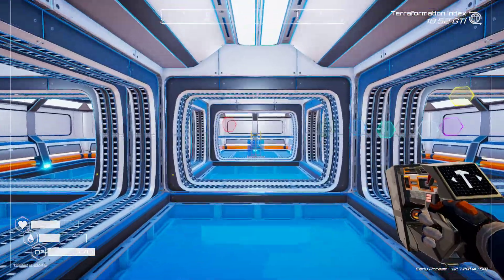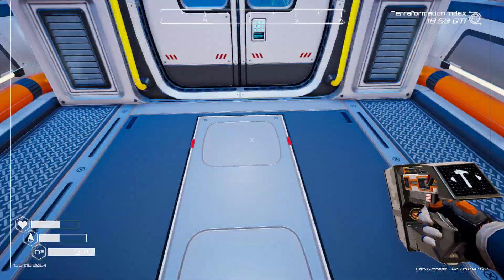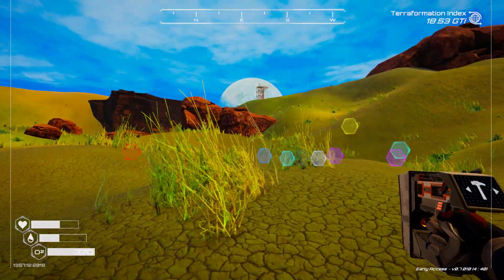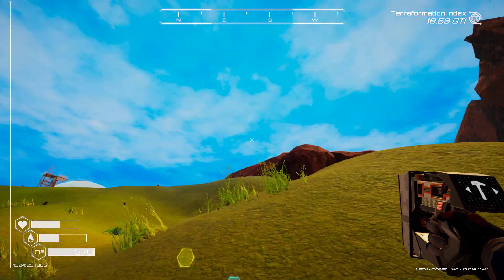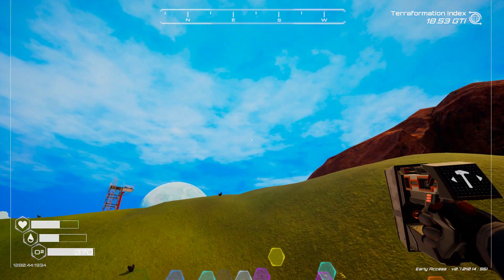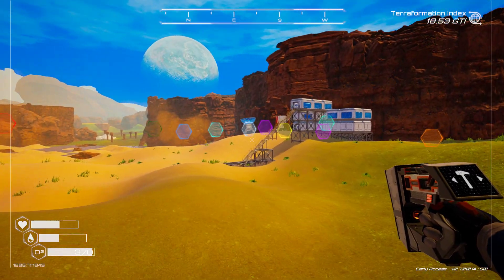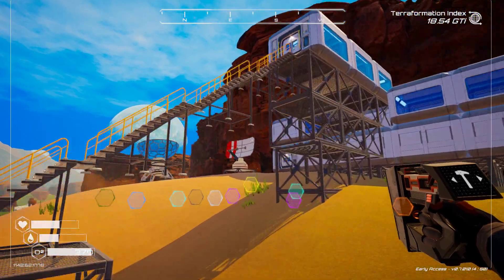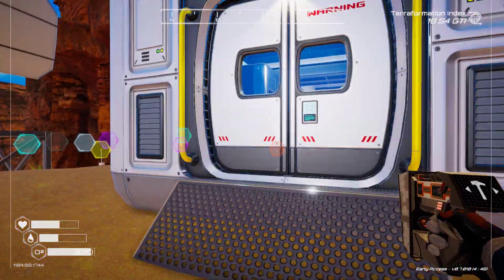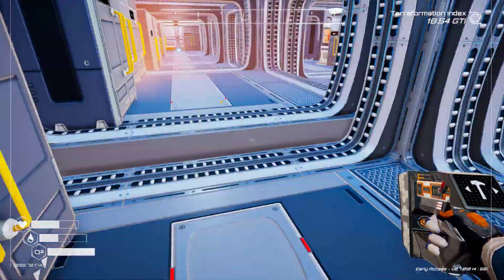We'll come back to that later. I think what I want to do now is maybe go look at my stats at my alien base and then try to do a little exploring - everybody likes exploring, so that's what I plan on doing today. Here we go, a nice sunny day on the alien planet.